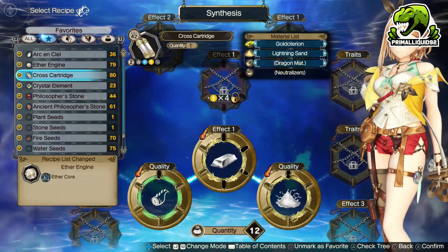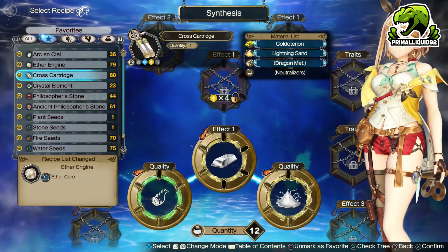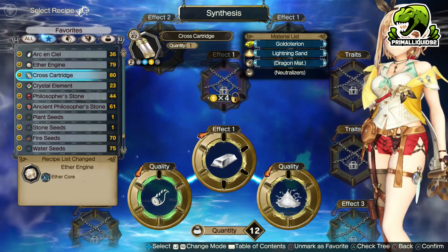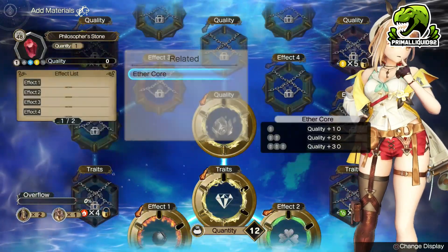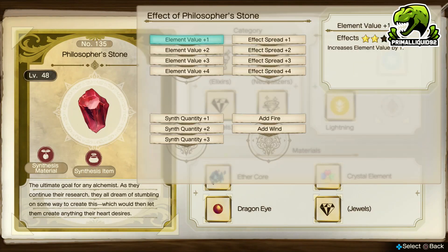Once you've made your Cross Cartridge, you want to duplicate it a whole bunch of times — ideally a full 99 — because this is what we're going to be using to increase the quantity of Ancient Philosopher's Stones. When it comes to the Philosopher's Stone itself, you want to make this with Synth Quantity Plus 3.